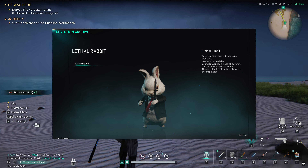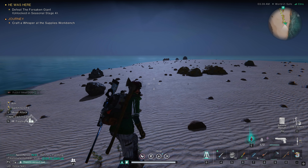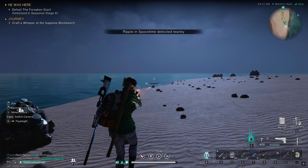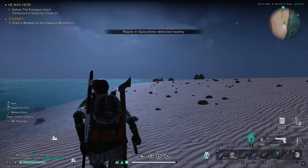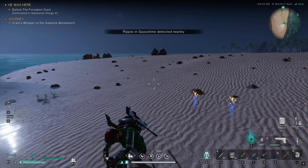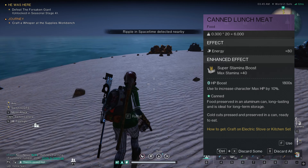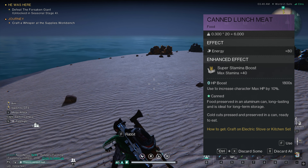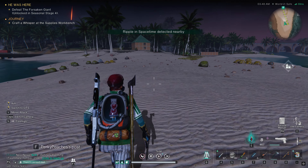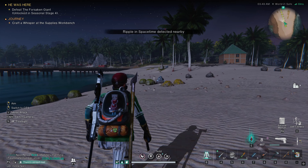Don't think that going out bunny slaying for this guy is in vain — I actually recommend using the rabbit meat as your food source. Early on, you should be crafting the steak combo with the rabbit meat so you can get the super stamina of an additional 40 stamina. Then once you get a little later into the game, you want to make the canned meat with the rabbit meat as well. I personally like the stamina buff, though I play on PvE, so if you're on PvP you may want to do something different.